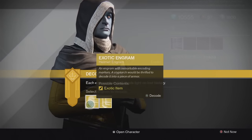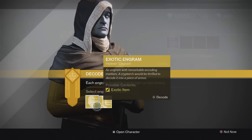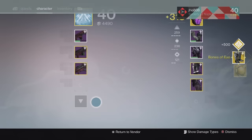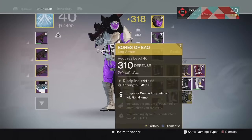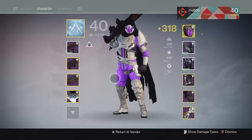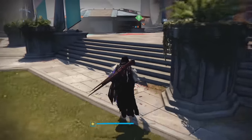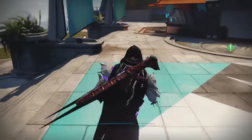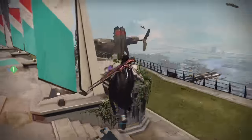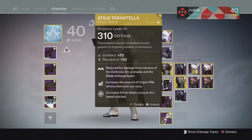For the last two pieces, I'm looking for the Acleophage Symbiote, Bones of Eao, or maybe Radiant Dance Machines since I didn't buy those either. Opening the helmet first — we get a Tycho Knot. For the boots we got Bones of Eao Year 2, which is pretty cool. I'm pretty excited about that. I've also really been liking the ATS-8 Tarantella on my Hunter — pretty solid chest piece that gives you your super a lot quicker than normal. Really good stuff.